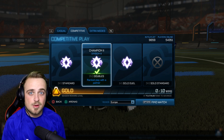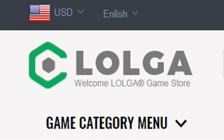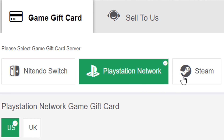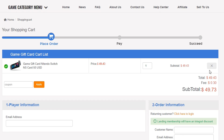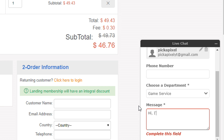You guys need to go check out the sponsors of this video, Logo.com. They sell gift cards for cheaper than they actually are if you use my discount code PIXEL at checkout for 6% off. Say you want a $50 gift card — go to the checkout, use my code, and you can get it for cheaper than $50. If you want to buy V-Bucks on Fortnite, Keys on Rocket League, or much more, you can do that using the link in the description. Logo is not affiliated with any game I'm playing, but they're really supporting me and I hope you go show them some love.